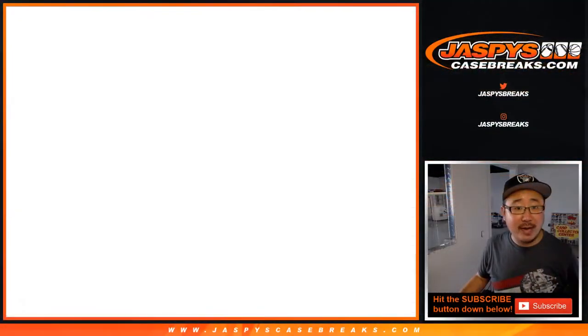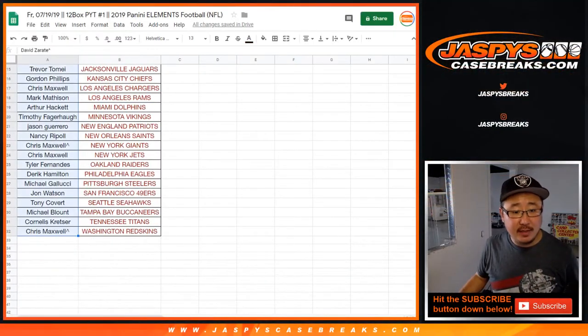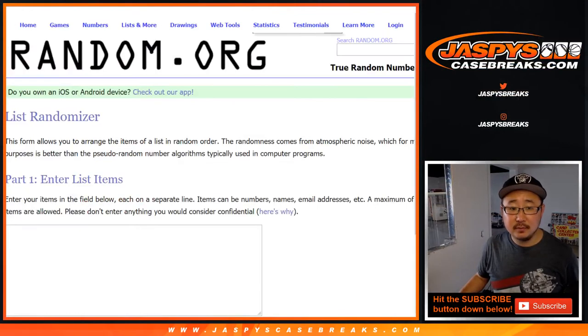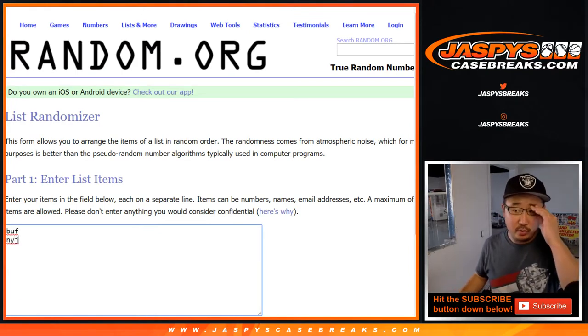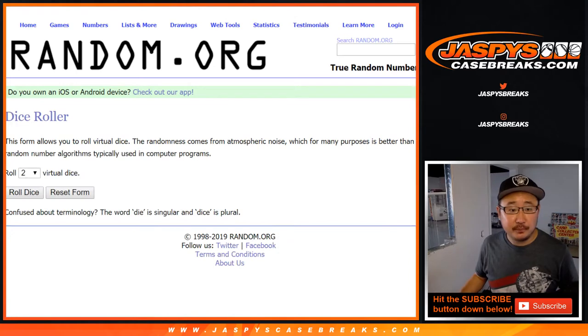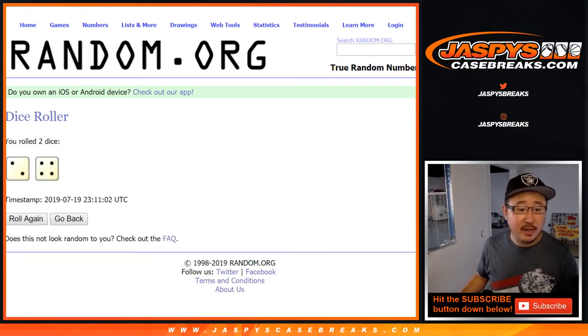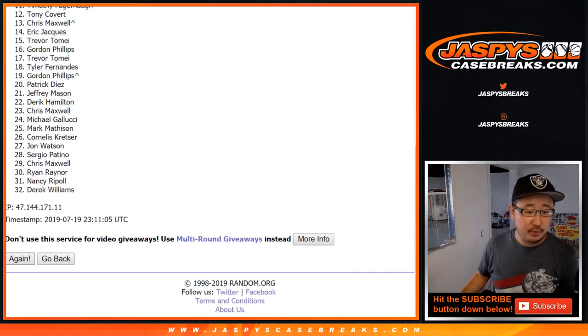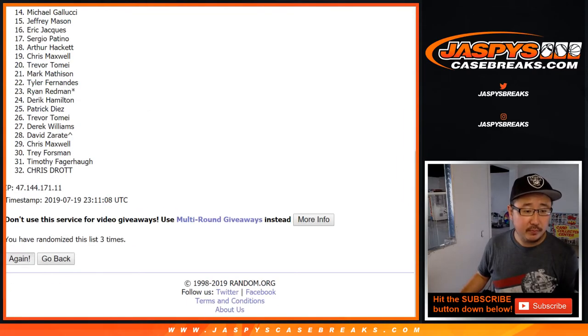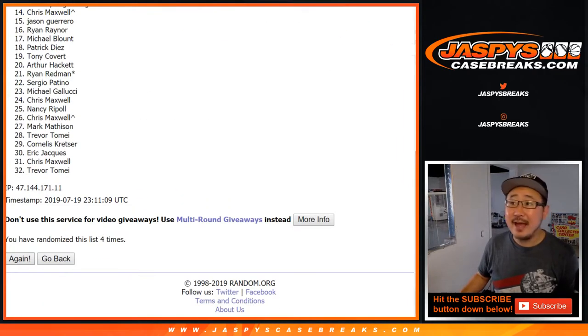Everyone has a shot at the points. And the dual relic is only between the Buffalo Bills and the New York Jets. Let's roll the dice — let's randomize each list, two and four, six times. One, two, three, four, five, and sixth and final time.